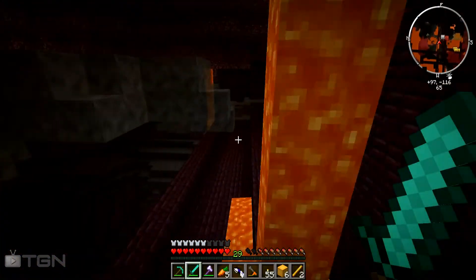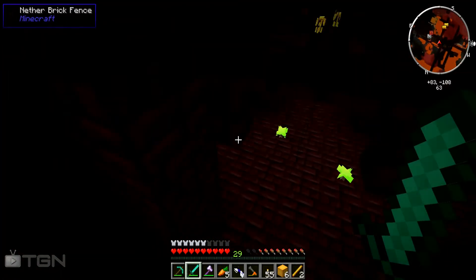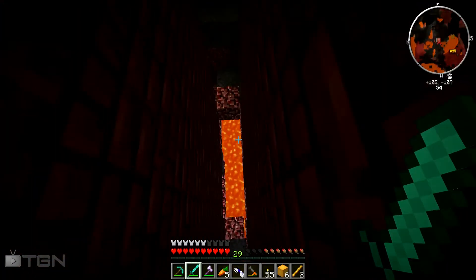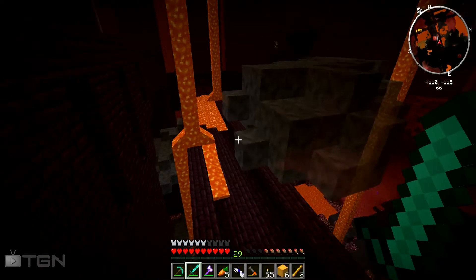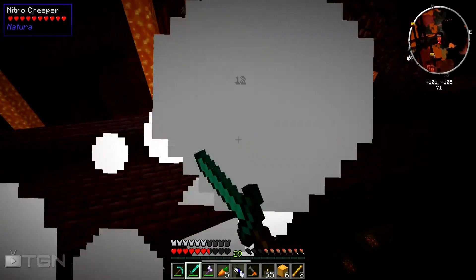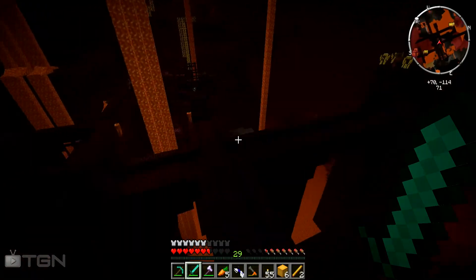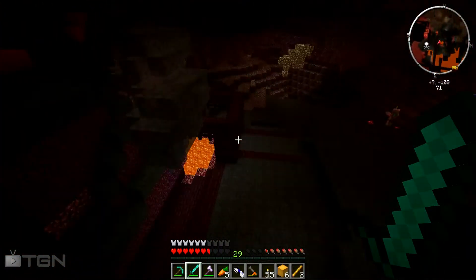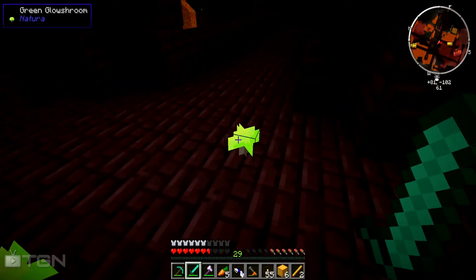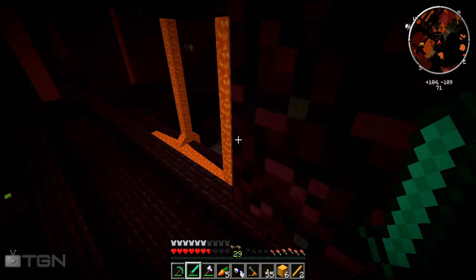It doesn't look like any more wither skeletons are going to spawn. Wait — yes! There's one right over here. Where is he? Oh no, it's just a regular skeleton. When I was looking at the wither skeleton they show the skeleton name tag, so I thought it might be one — it wasn't. Why would a regular skeleton even spawn in the nether? Looks like I'm going to have to end it off here.